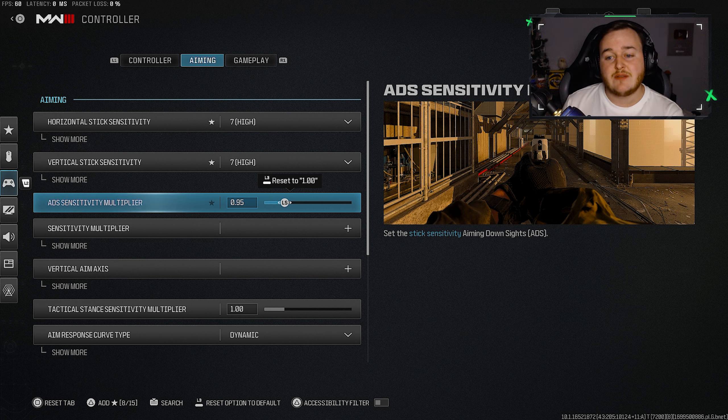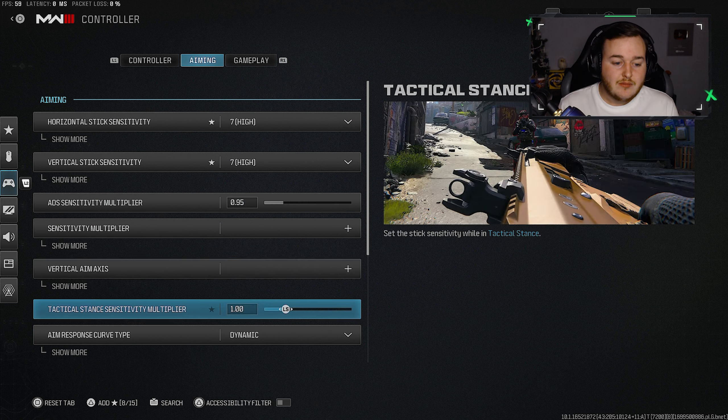For the ADS sensitivity multiplier, set it to 0.95. You can keep it at 1.00 or go down to 0.90 if you want, but I wouldn't recommend going lower than that. For the aim response curve type, go with dynamic. I won't go into full detail, but dynamic is the best option in Call of Duty — it's what pros use and what the vast majority of players use.